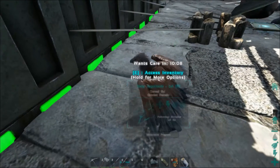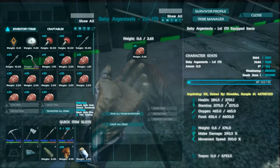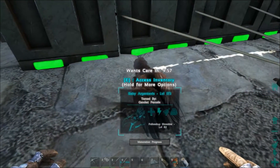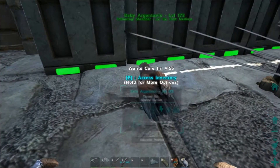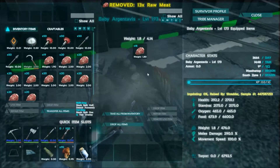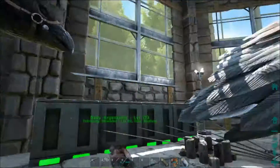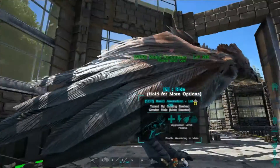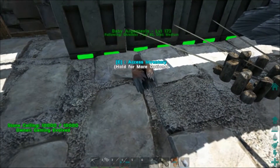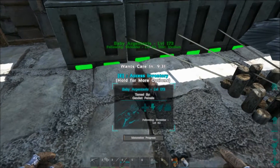My little baby argy — I don't think I've ever bred argies before. Level 173! Let's check out the stats: 2000 health, 290 melee damage — seems pretty good. We can actually imprint this one as well, so this one could be our super powerhouse that we imprint ourselves and use as our regular mount, and then we can stick the other two guys in the display area as exhibits in the zoo. I'm sure they're super happy with that. I'm going to have to come up with a super cool name for this one.